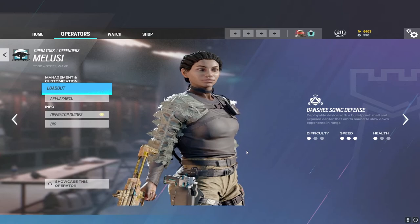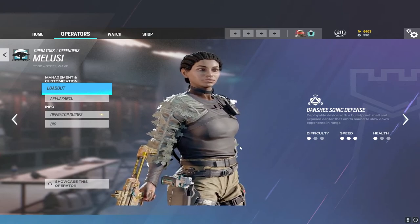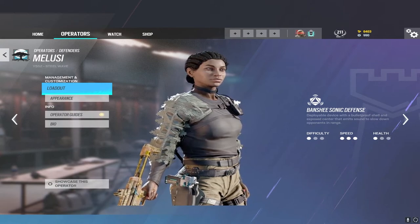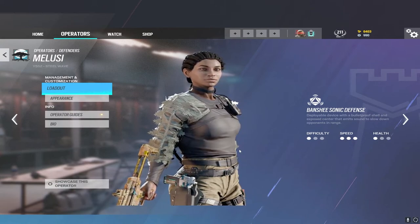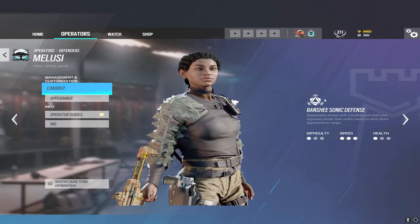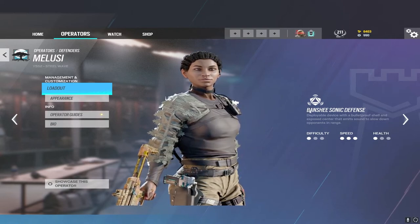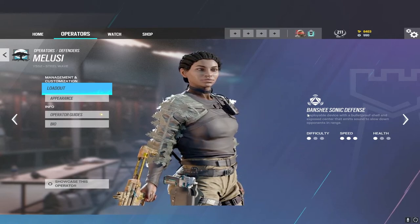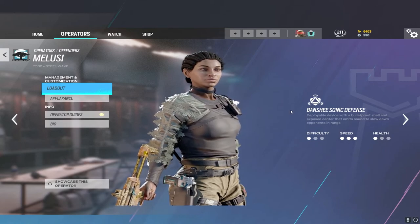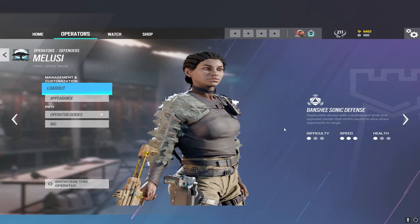As Melusi, pair her Banshees with gadgets that complement them — Thorn, barbed wire, Gridlock mines, and swinging off her gadgets in general. These work essentially as proximity alarms, with the added bonus of slowing enemies. Banshees alone aren't very strong, but what you pair with them — swinging off them or stacking utility — is what makes them extremely strong.